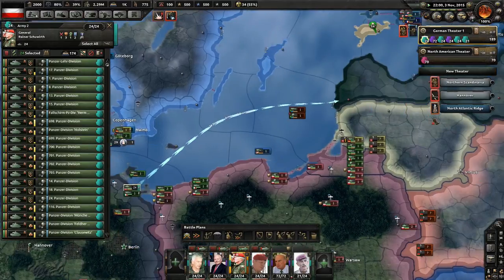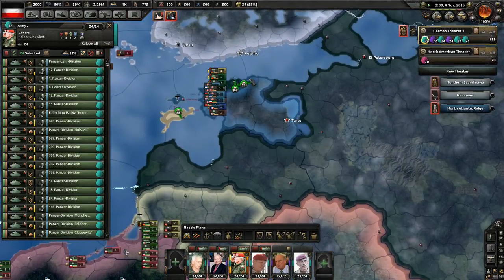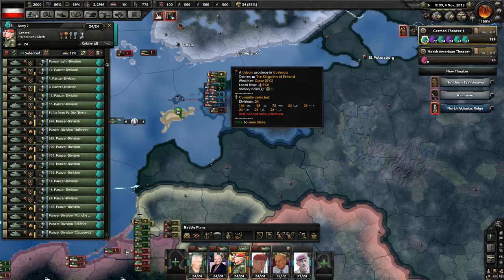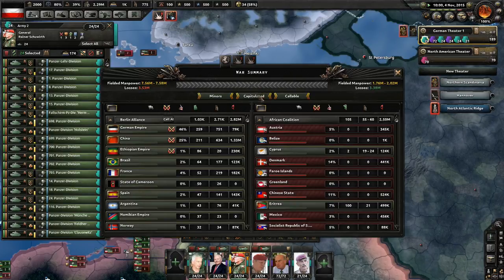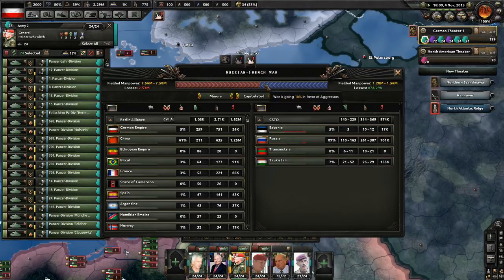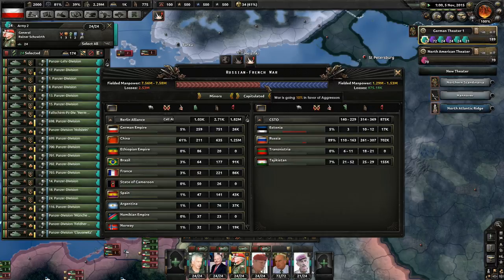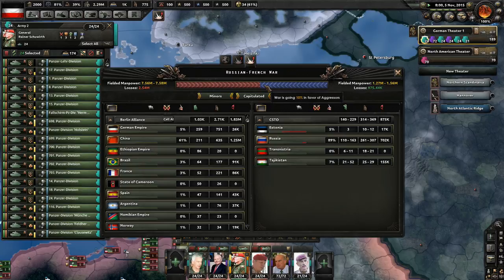We still need to get this invasion going so I can push through into Russia a little quicker, but the Americans are doing pretty well for me right now. We're showing 10% in our favor in the war. Russia has a long way to go before they capitulate. Estonia is going to be out soon. The Russians still have somewhere between 110 and 163 divisions — hopefully we can drive that number down by isolating and destroying some of them.